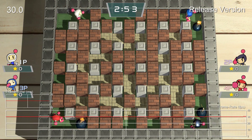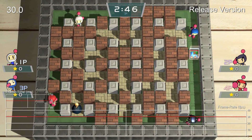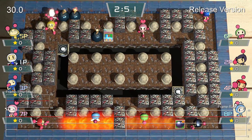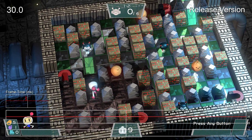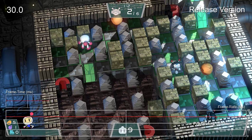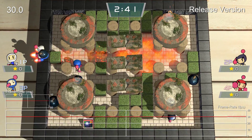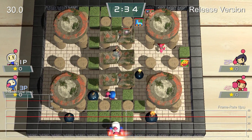Straight off the game card without any patches installed and when docked, the game runs at a full 1080p at 30fps across all the various play modes — whether you're playing with eight players in battle mode or tackling the story. It looks fine, but definitely feels less responsive than a typical Bomberman game due both to the lower framerate and slightly laggy controls. This is basically how the game played up through version 1.2. When played in portable mode, the game would drop down to a native 720p at 30fps, offering the same basic experience in mobile form.